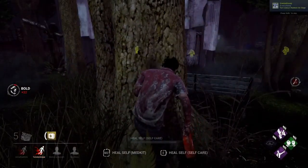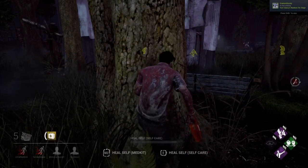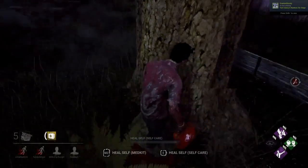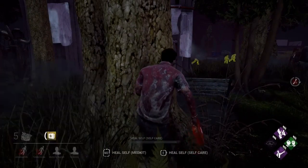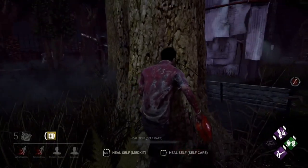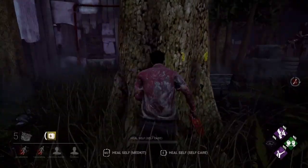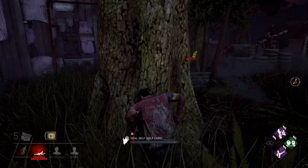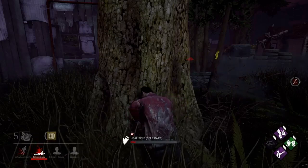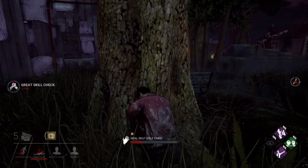Welcome back to another Dead by Daylight video. In this one we'll be taking a look at the perks of both the new killer and the survivor and what they can do at each tier. Since the wiki has not been updated with the perks for the new killer and new survivor at each tier, I had to do this on my own, so if there are any spelling or grammar mistakes I'm sorry. It took me hours to find out what everything was at each tier. If you know how to edit the wiki, please go add this information in for everyone. Let's start with the killer's perks.